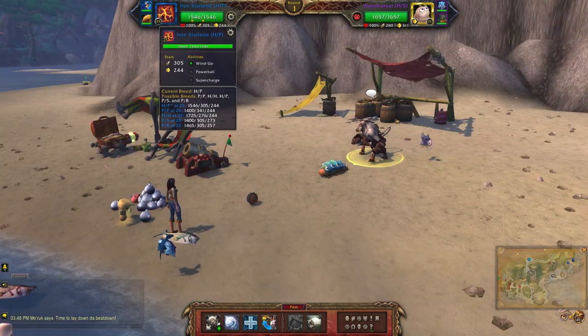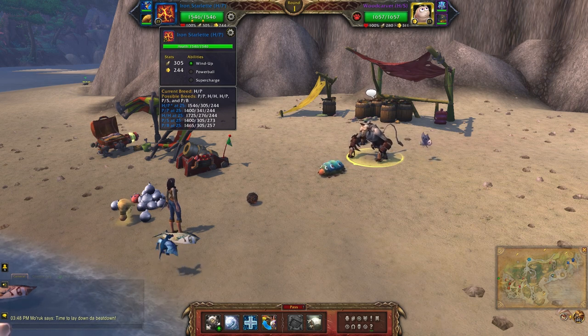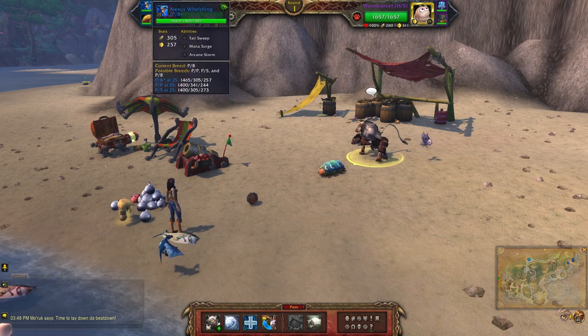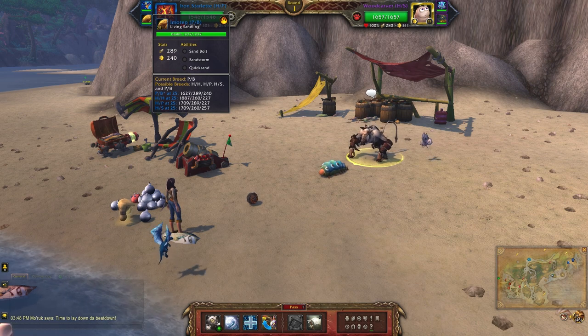For this next team I'll be using the Iron Starlet, which is a health-power breed — the abilities are Wind Up, Powerball, and Supercharge. Next up is the Nexus Whelpling, which is a power-balance breed with Tail Sweep, Mana Surge, and Arcane Storm. Finally I have the Living Sandling, which is a power-balance breed with Sand Bolt, Sandstorm, and Quicksand.